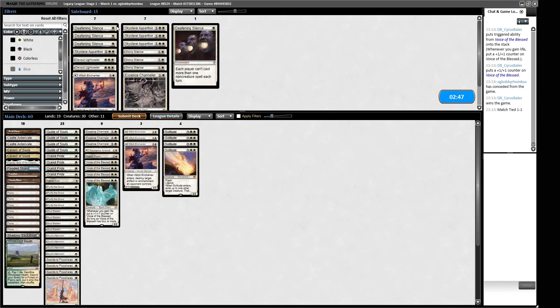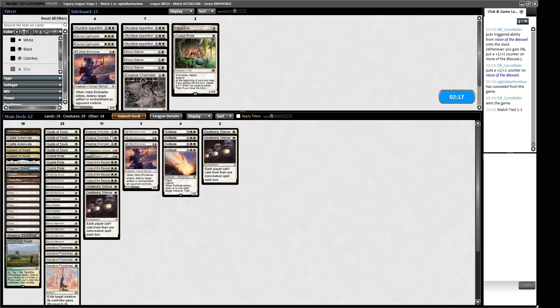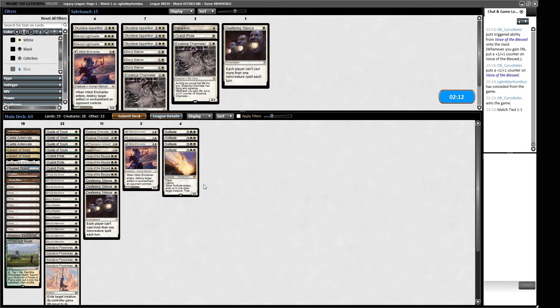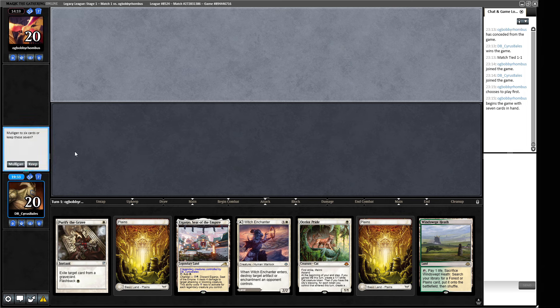Okay, so now we have to do a similar thing on the draw. On the draw, are we more interested in Deafening Silence? Possibly - if we were to do such a thing, what would we be losing though? The Deafening Silence is likely to help versus their combo, which is what we're more scared of. So maybe we get rid of Purify the Grave X and get Deafening Silence in, maybe trim an Ocelot Pride to get another one in, maybe one more Channeler. Just have three silences in - we'll be drawing many of them, but it's just another thing we need to draw before our opponent goes bananas.